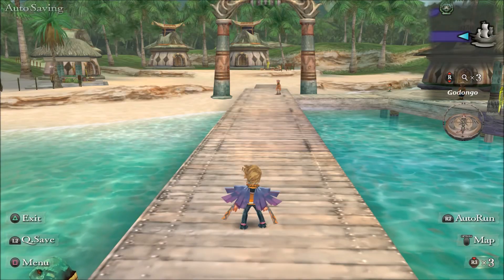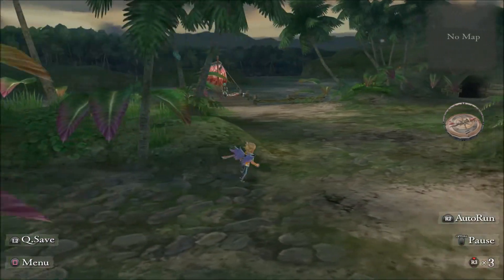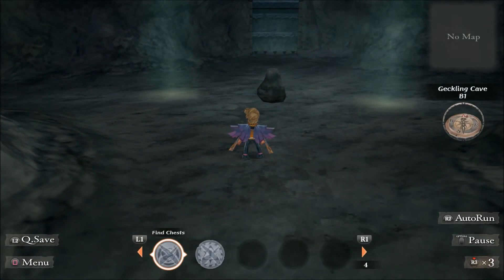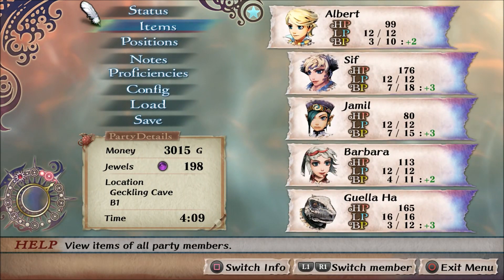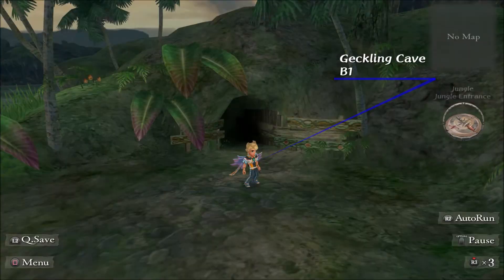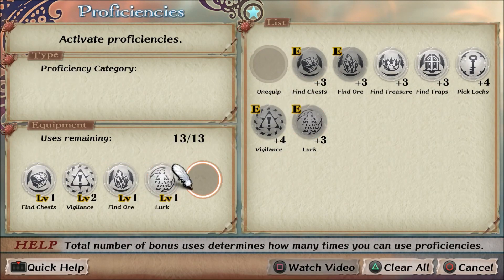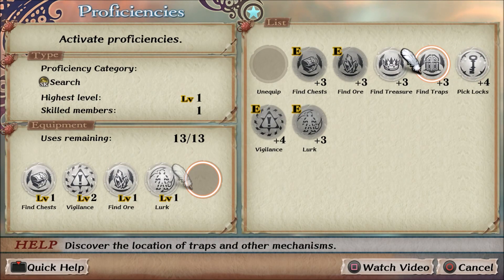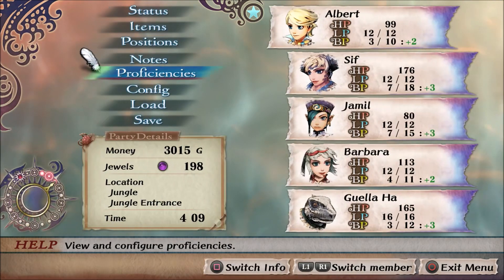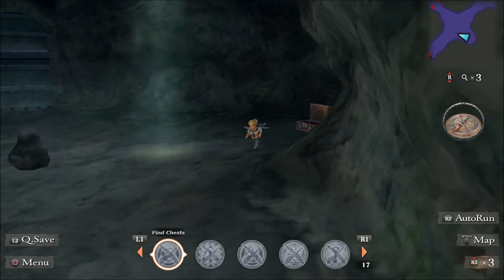If you guys played this game before, you probably know who I'm going to be recruiting. Now that we have Gell-A-Ha, we should be able to complete the Free the Gecklings quest by heading over here. If you have find ore, you can use that here, and I think you need mining as well. I need to set up my proficiencies anyway. We do have Lurk, find traps, find treasure, pick locks. Gekling cave map — nice.